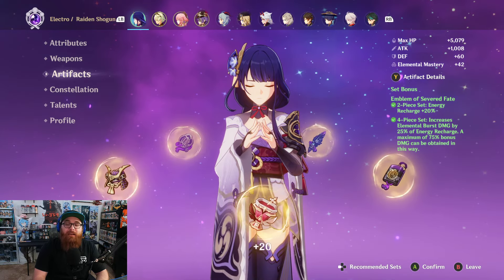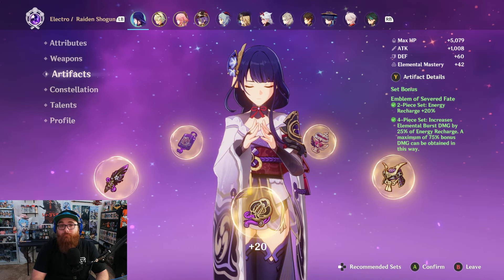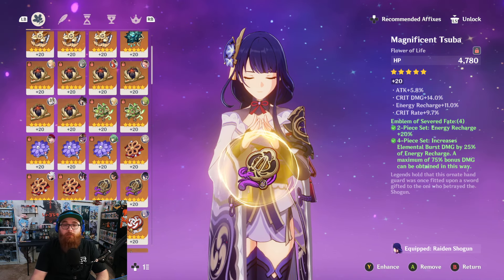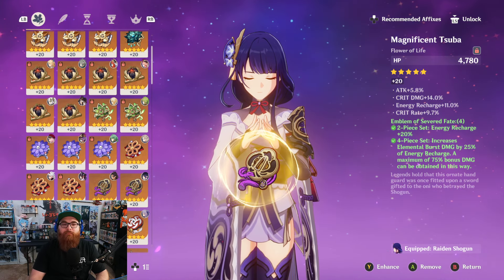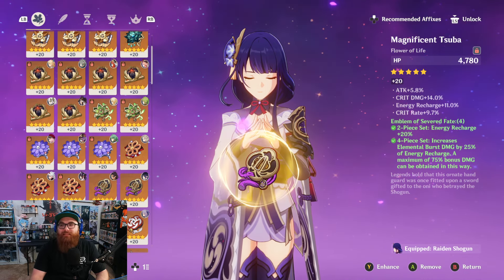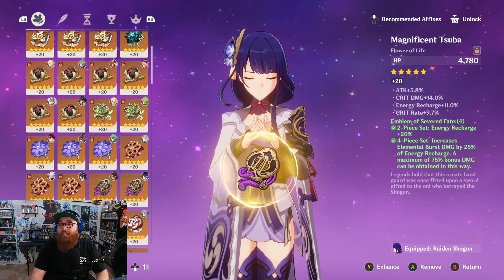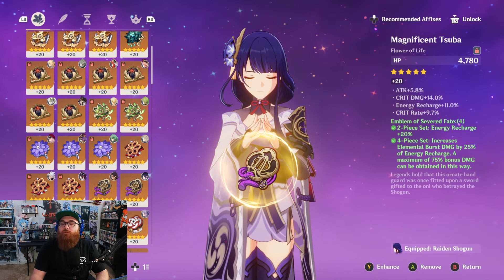Now let's talk about artifacts. If you are not running Emblem of Severed Fate on Raiden Shogun, you're doing it wrong. Emblem of Severed Fate is her best set — it should be what you run on her every single time. Two-piece gives energy recharge +20%, and the four-piece increases elemental burst damage by 25% of energy recharge, with a maximum of 75% bonus damage. This set was built for Raiden Shogun.